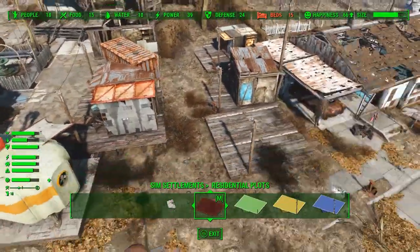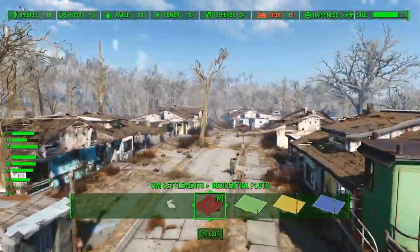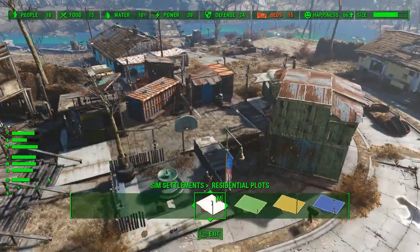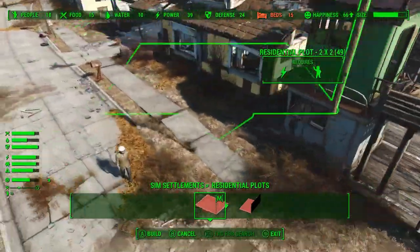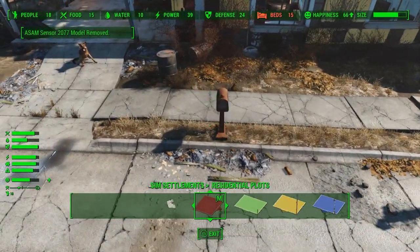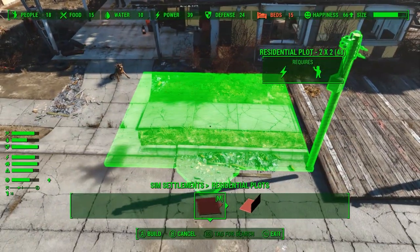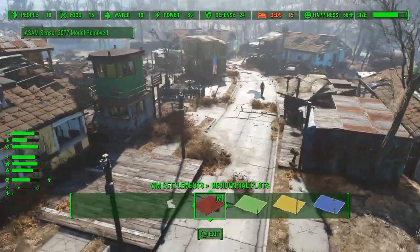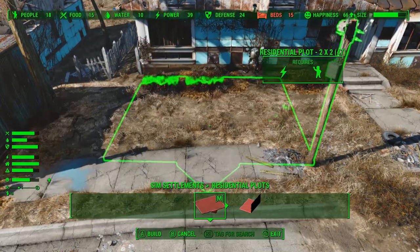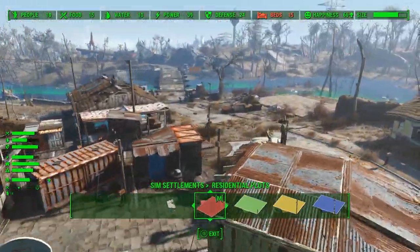That'll finish up that little back alleyway. We're going to need a new section if we want more 2x2s. I kind of want to put some commercial on Main Street, although I don't know how much commercial I'll do because we're going so hardcore on Advanced Industrial. We'll just keep plopping in houses over here. There's one — get out of here, mailbox. And then two. That's three. We'll go right across the street here and leave a little way into that back. We'll cover up Codsworth's little pathing area.